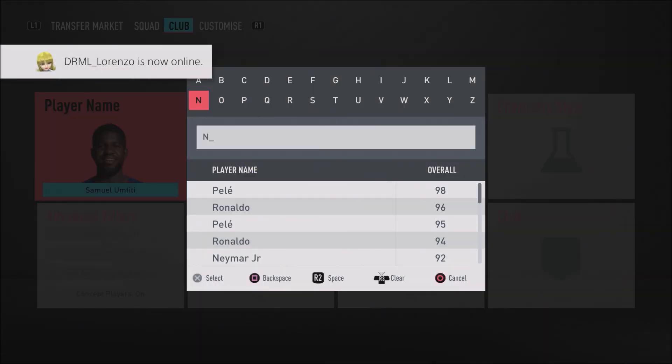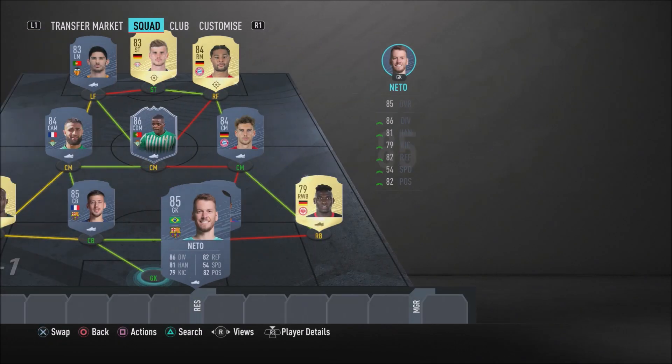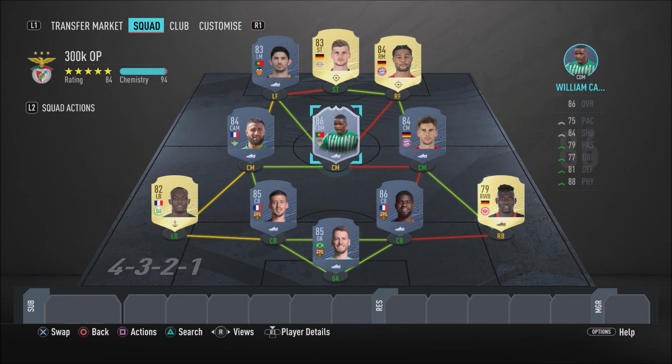To complete the team we have Neto in goal. If you watch me a lot you'll know how I feel about Neto - he's an overpowered keeper. I've used him before and he just makes saves when you least expect him to. His reflexes and positioning are very good: 82 reflexes, 82 positioning, 81 handling, and 86 diving. Also, just to let you guys know - if you're wondering why it's not full chemistry, it's because Gnabry is on 6/10 since he's at right mid instead of right forward. Make sure you get them as left wingers or right wingers.